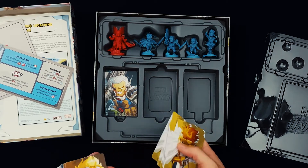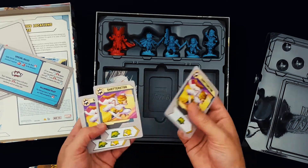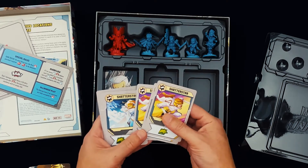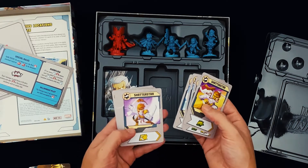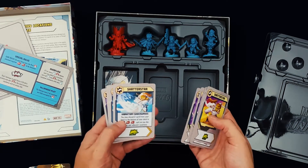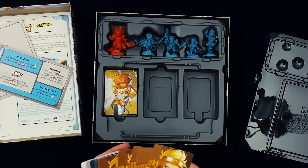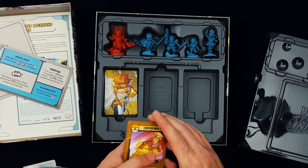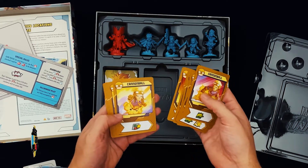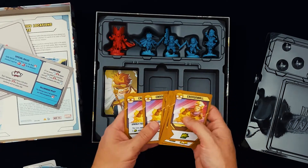Next up we've got Shatterstar. He does not have a starting hand card either — apparently not even in the core box did they all have it. There he is with his crazy swords and his crazy headgear, made by good old Rob Liefeld. That's his double-bladed sword, which looks like it's probably reflected in the model. Pretty cool artwork. Here we've got Cannonball — basically his mutant power is explosive gas that allows him to fly around and launch himself. Pretty cool artwork.